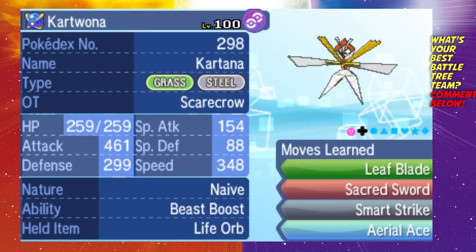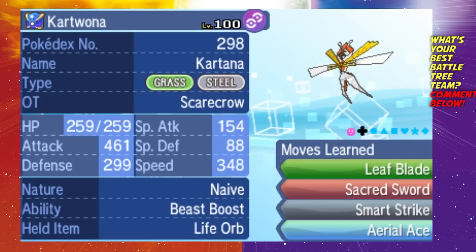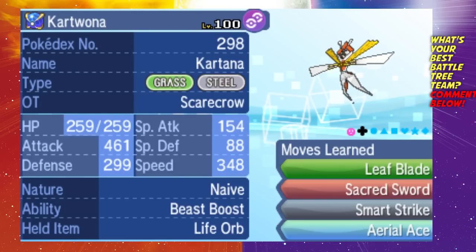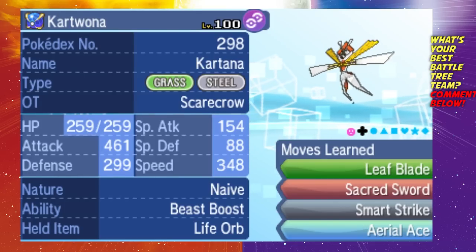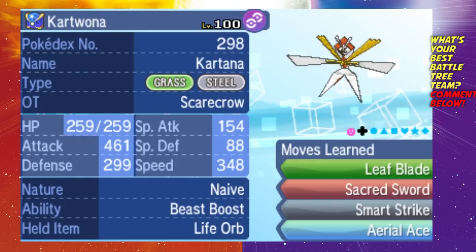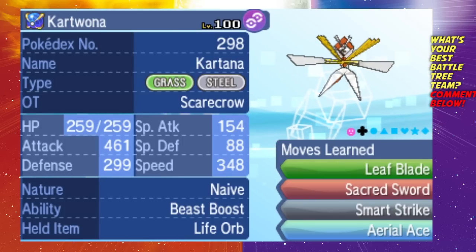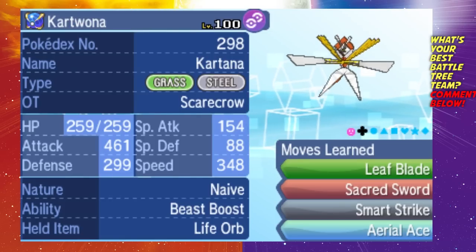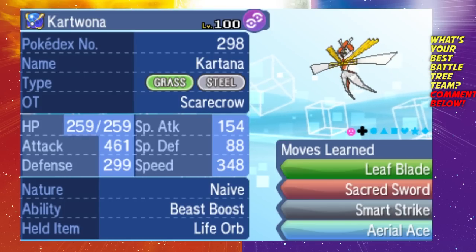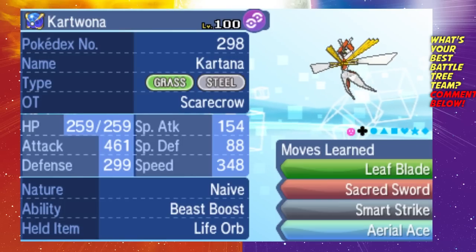Kartana is really fast and hits extremely hard, and with Beast Boost you snowball — if you send in Kartana and finish off a Pokemon, you get a Beast Boost to attack, and then with a Life Orb the next Pokemon is more likely to get one-hit KO'd. Once that happens you're probably going to kill the next one too because your attack stat becomes massive. Kartana can be outsped by things like Greninja and Mega Alakazam, so just be wary — speed is not the absolute best trait of this team, but it's still pretty solid overall.